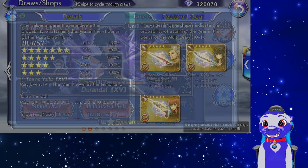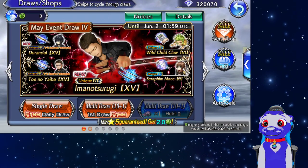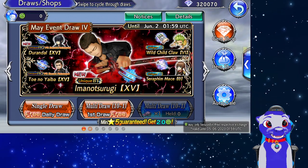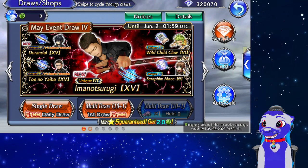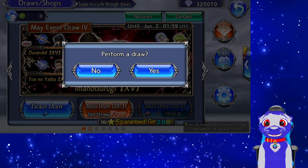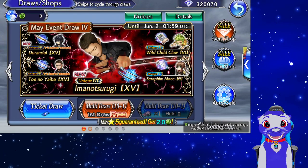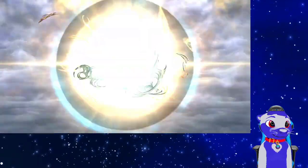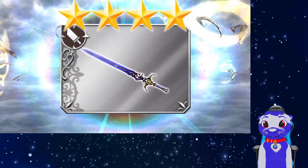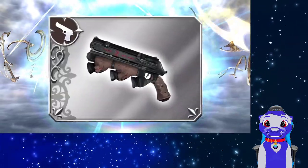Let me just make sure I don't have any LDs missing here — yep, we're good. Alright, let's get right into it and do our daily draw. We'll be going in with gems, hopefully it won't take too much. Let's do our free draw — it's a gold one.